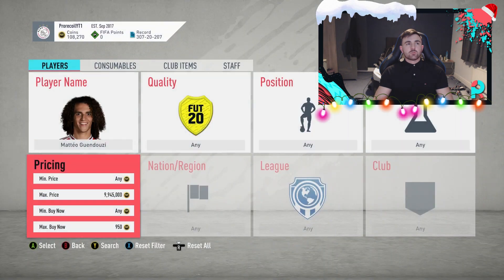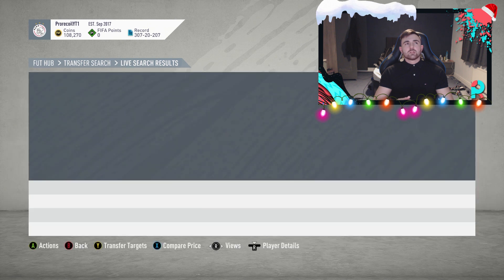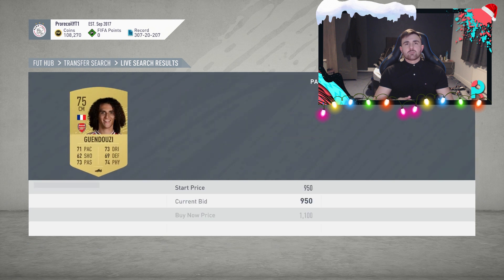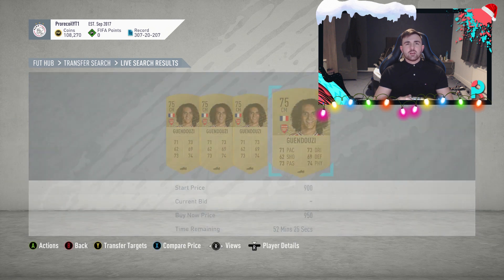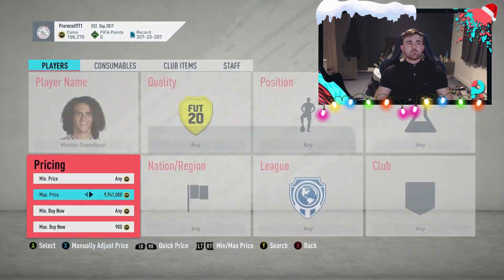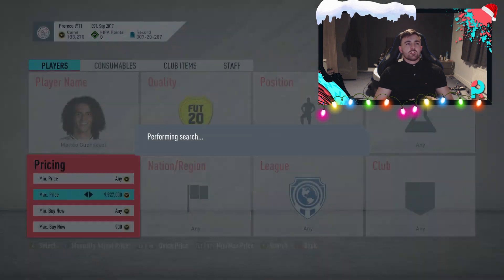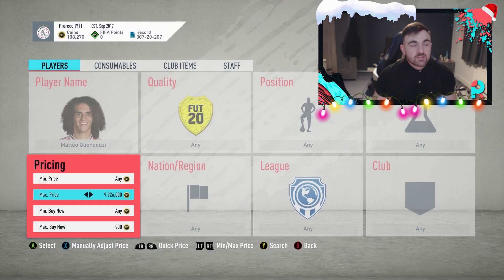So we're going to have a go at one of him if there's going to be one on the market. Obviously 10 o'clock at night probably isn't the best time to be sniping on the English market — most players on this game are from the United Kingdom so a lot of them will have gone to sleep. Okay, so that's all done — we can't find one, but obviously as you can see, Dembele and the other four would have been fine. Guendouzi is really good, but I don't have the time to snipe him to get this video out on time. I hope you guys have enjoyed — make sure to drop a like below, check out the guys who do my music in the description, and I'll see you in the next one.